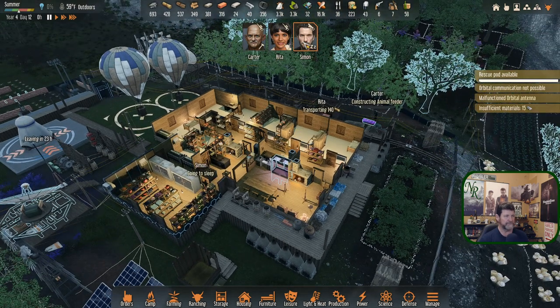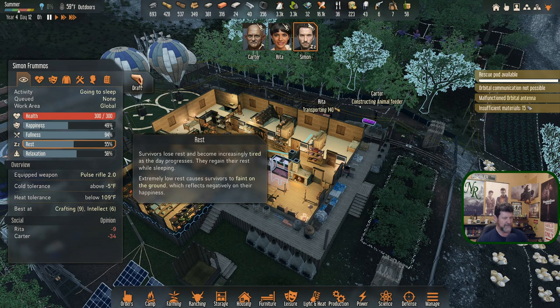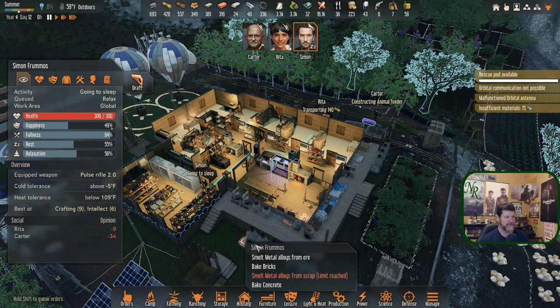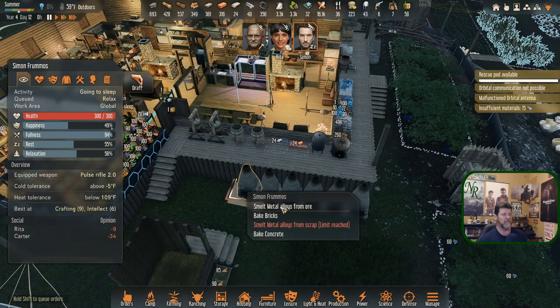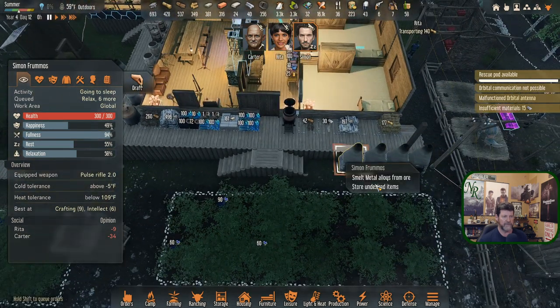Simon went to bed — when he gets up in the morning his fullness will be fine, his rest will be fine, his relaxation will be down a little. Let's have him appreciate a shroom torch and then — when I saw 'smelt metal' my mind said sheet metal like scrap metal. I'm making it only out of scrap metal now. This one says 'refuel' so apparently we have to refuel before we can do any of it. We'll catch it next round.